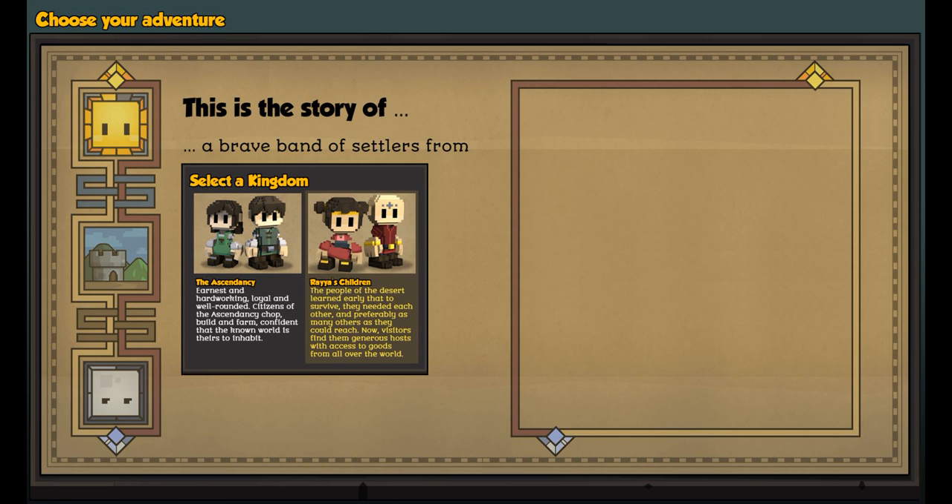It's a game about building and surviving. There are two different sets of people you can play as: the Ascendancy or Raya's Children. The Ascendancy are earnest, loyal, well-rounded citizens — they shop, build, and farm, confident in the known world as theirs to inhabit. Raya's Children, the people of the desert, learned early that to survive they needed each other, preferably as many others as they could reach. Visitors find them generous hosts with access to goods from all over the world — so these are more trading-based.